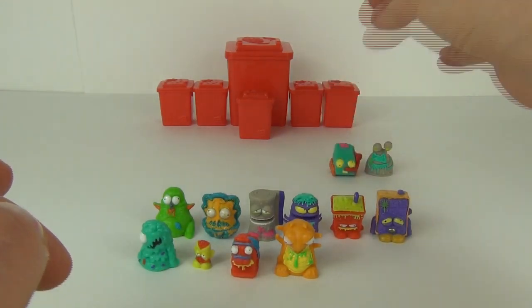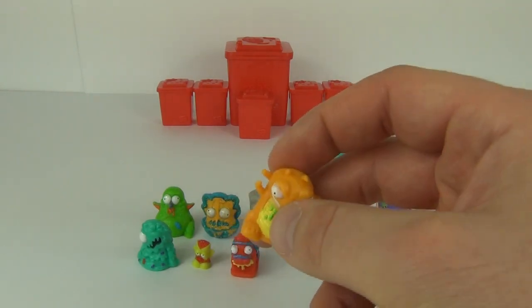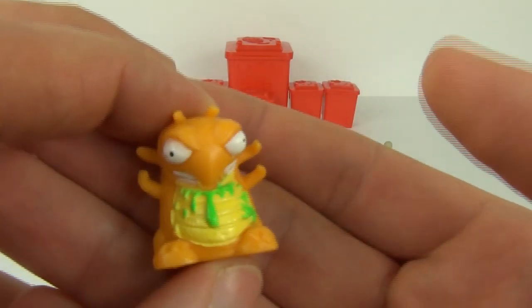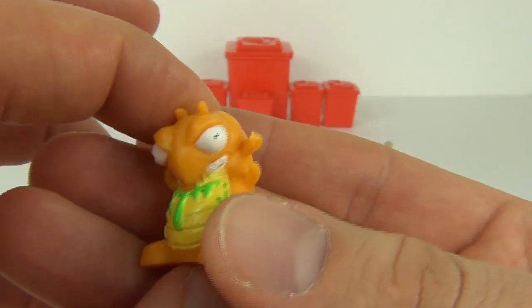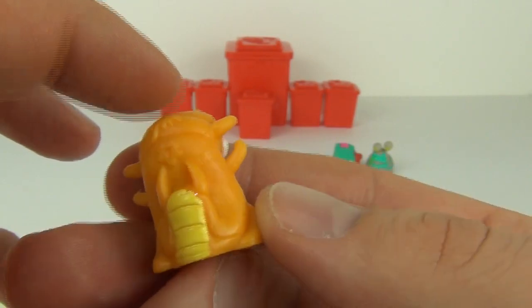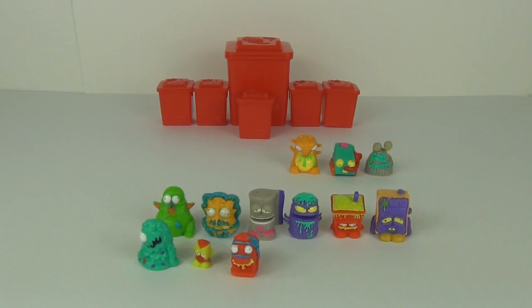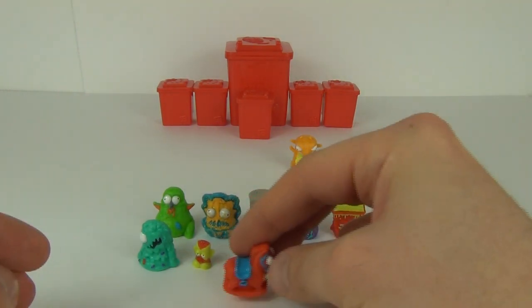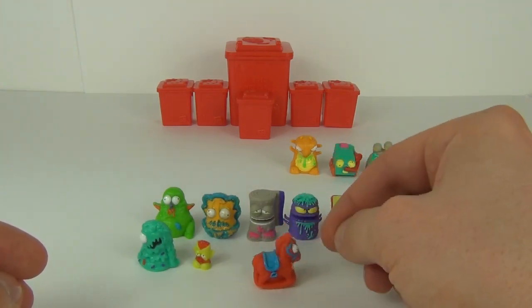Next it is a Bin-Sect, a common — it is Smear Wig, supposed to be an earwig but called Smear Wig. It has a very mean look on its face, all that gunk, and little arms you can boing around. Next it is one of the Trash Toys, a common — Shocking Horse. I love this guy because you can actually rock him like this, and he looks so cool — very cute when he's rocking.